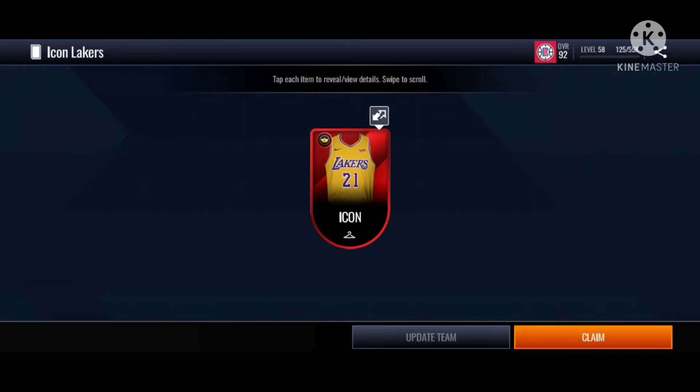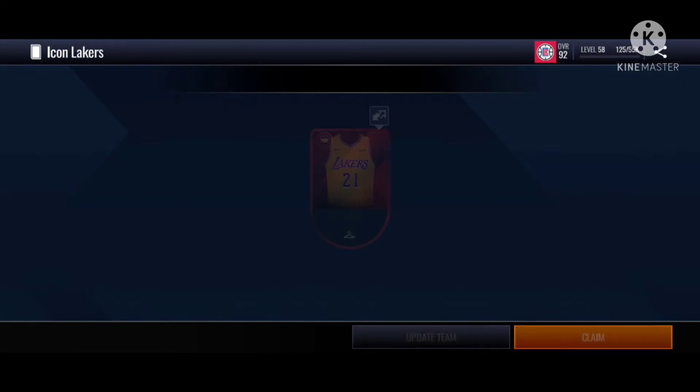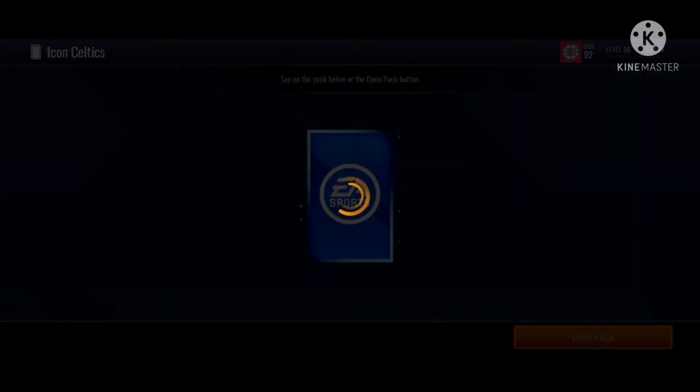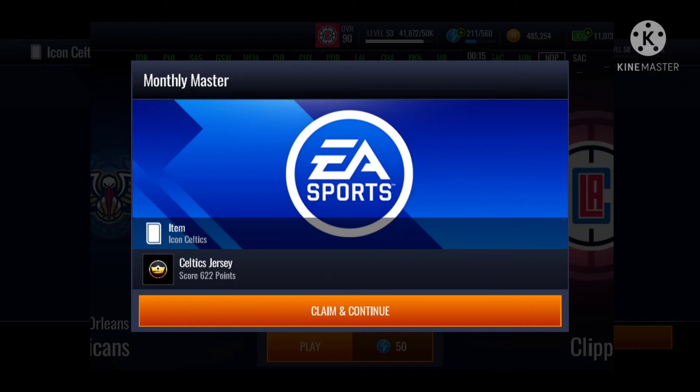The next jersey is actually scoring 100, 150, 160 plus - I don't know exactly. I'll put a picture of what you need to do because I snapped a shot of it. There's an Icon Celtics. Even though the jersey is not really that nice...